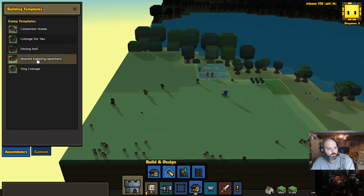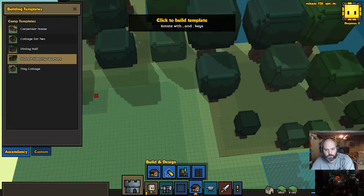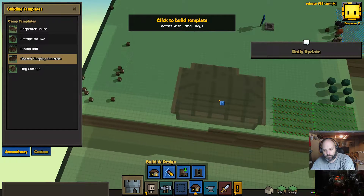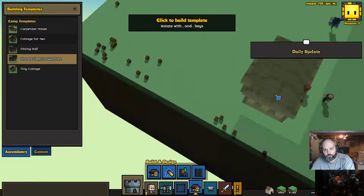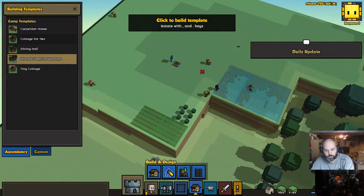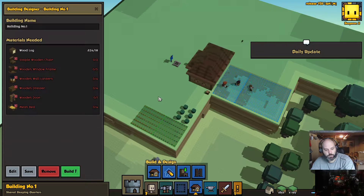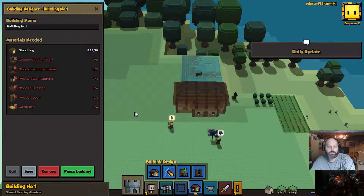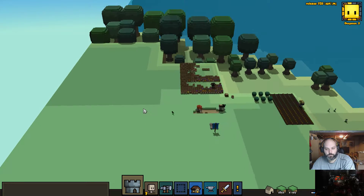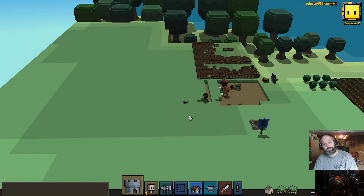Right off the bat we're going to build some shared sleeping quarters. We can't build them there because the trees are in the way, so let's start over here. Here is our center point so we're going to start around here somewhere. The best part is we can always just demolish the building later on. It shouldn't take too long to finish, then we'll build another one and maybe keep the stockpile in behind the homes a little bit.